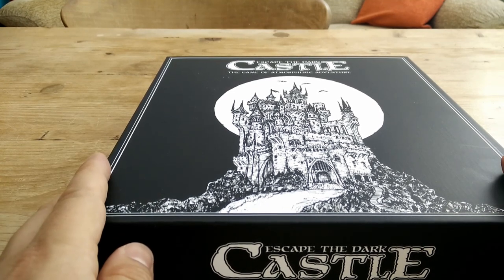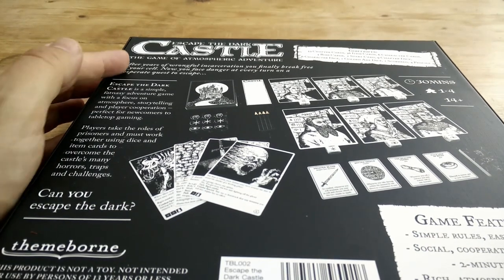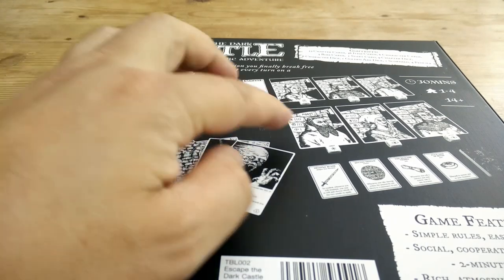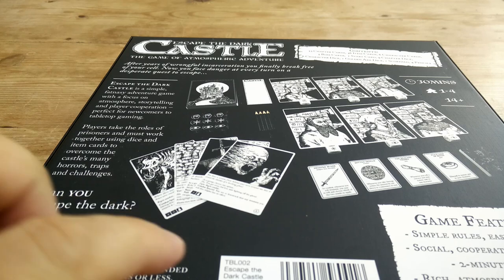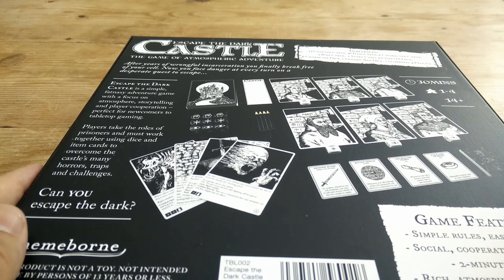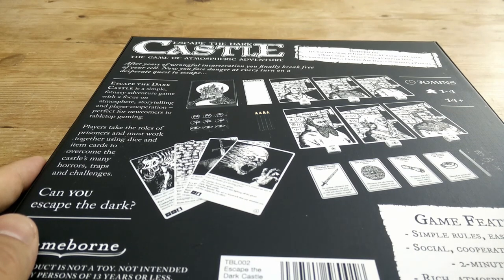Let's flip over to the back cover and have a look at what it says. You've got a little bit of blurb and a couple of example artwork pieces, and if you don't like this artwork then you're really not going to enjoy this game. Now this is actually the Kickstarter edition — there's a little label down here — and it mentions it's got five boss cards. Unfortunately the retail version has less cards, so you only get three boss cards. But there is a Kickstarter coming up so hopefully you might be able to pick up the extra cards if you've only got the retail version.